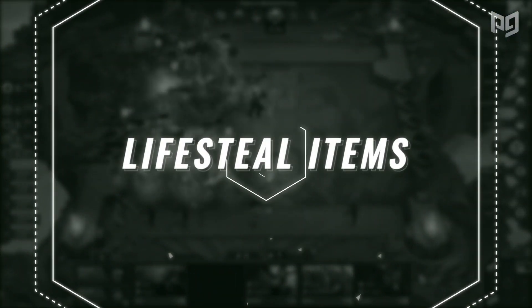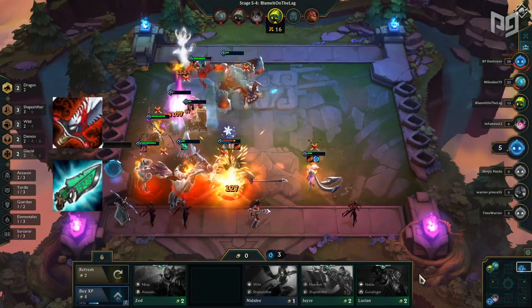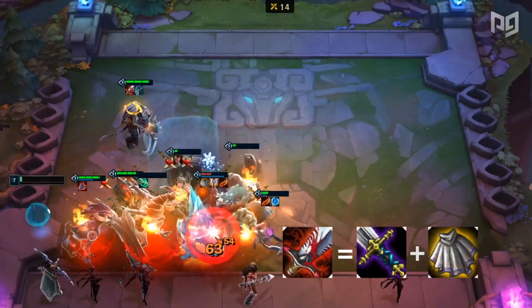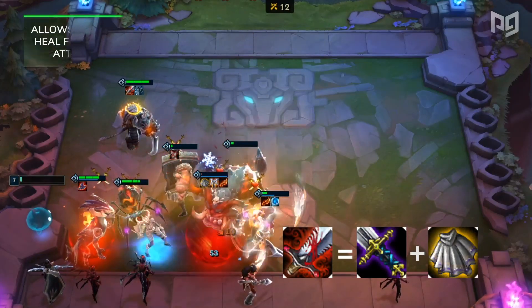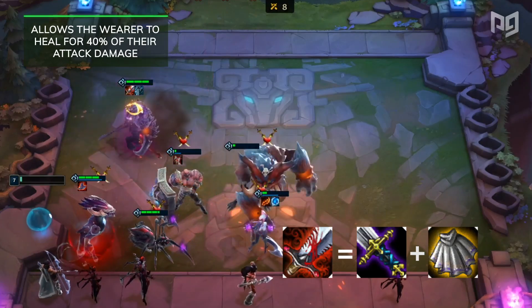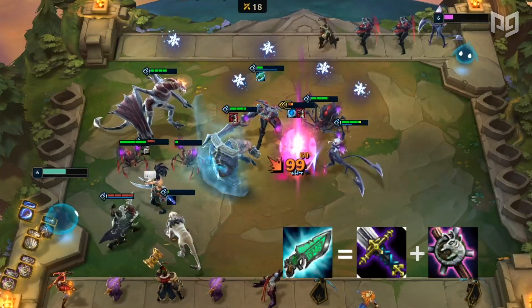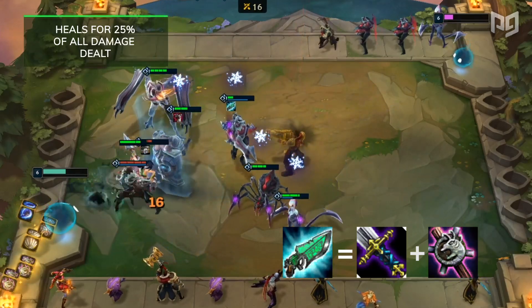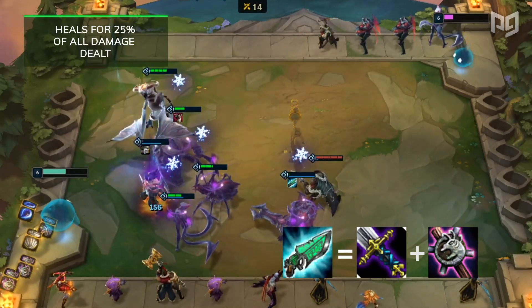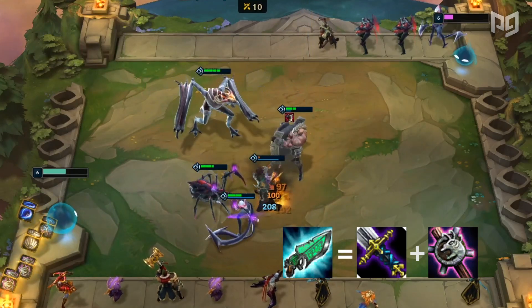With anti-healing, we also have our lifesteal items. Next up is Bloodthirster and Hextech Gunblade. Bloodthirster is for units that are reliant on their own hit ability, since it allows the wearer to heal for 40% of their attack damage — units like Draven or Rengar benefit a lot from this item. On the other hand, Hextech Gunblade heals for 25% of all damage dealt, which makes it great for ability-based units too, like Aatrox or Evelynn who deal massive damage during their ability.